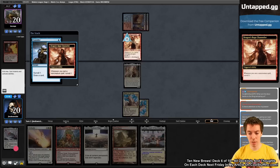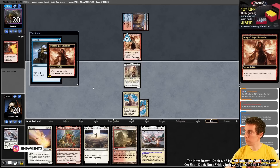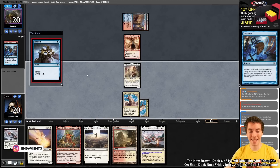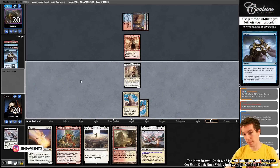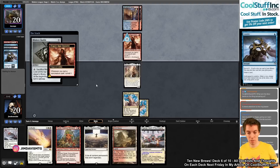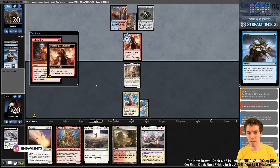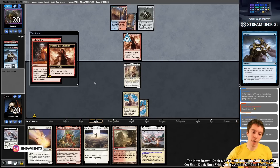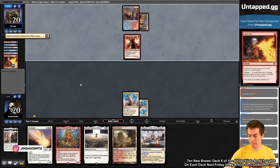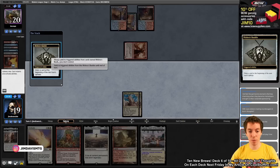We try to hold Solitude for a Murktide. Opponent casts Consider, Spell Snare, and other cantrips — getting to two card types toward delirium. They get a Ponder, reaching delirium at four card types. They cast Unholy Heat on Kithian. We respond by casting Squee. They Ponder in response — no delirium yet somehow, so the Heat doesn't get full value. They only have two cards left after the exchange.